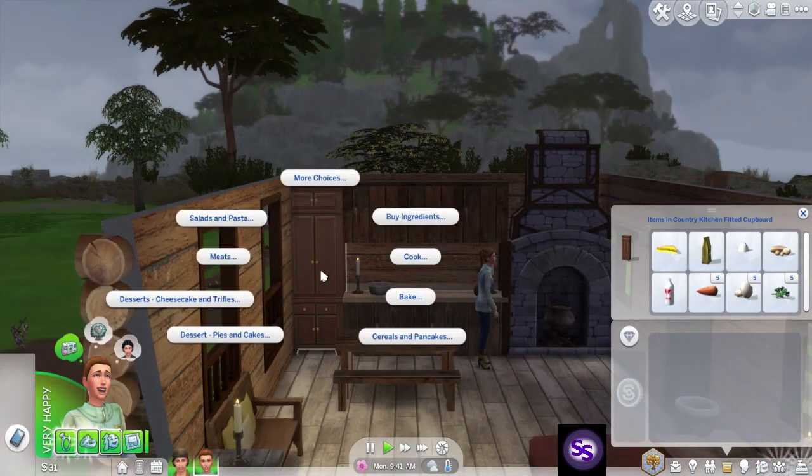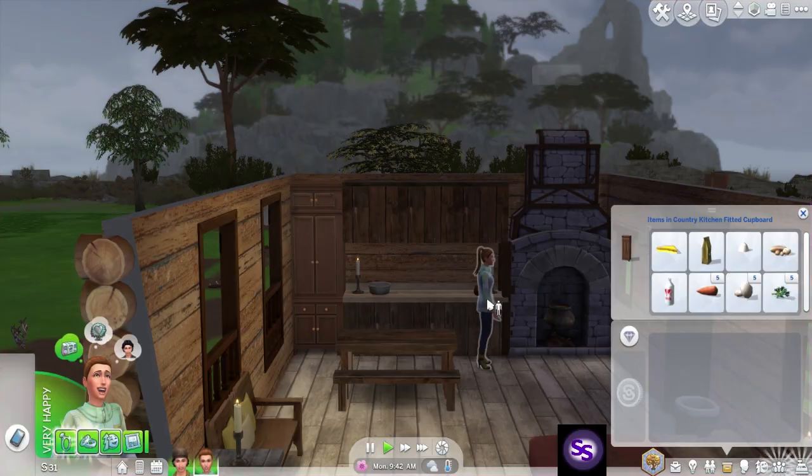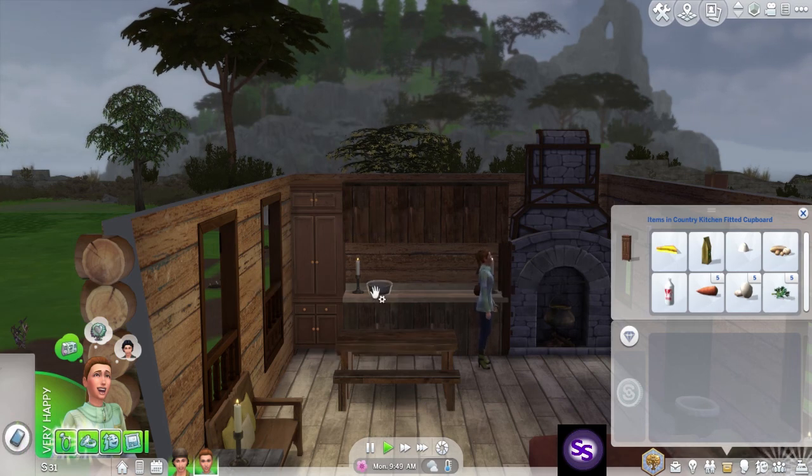What can you actually cook? Not much. There's no available counter space — well, that's odd. It worked just fine. How is there no available counter space?